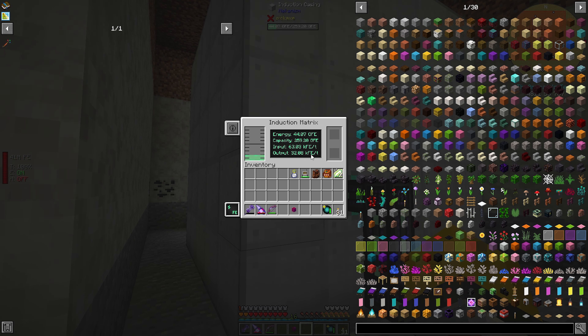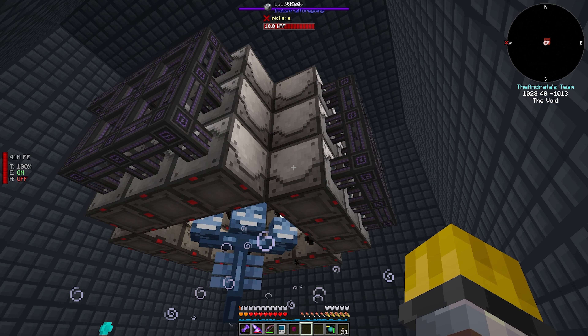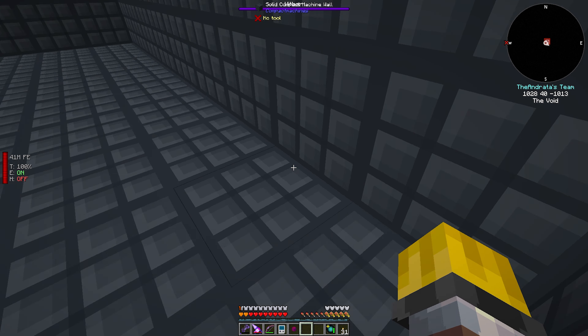Good thing we got that reactor up, huh? So, did a little bit of research and it turns out that our ether gas generator — each one of these guys uses about 1,000 RF a tick. Look, 1,000 RF per usage. So we have a total of 36, meaning 36,000 RF is being used to generate the ether gas.